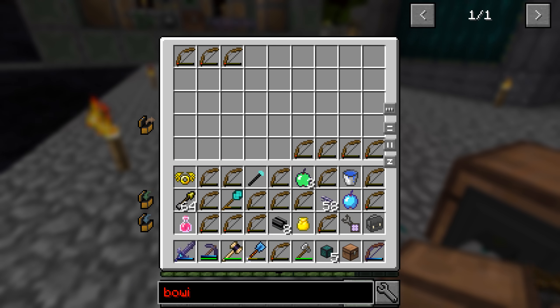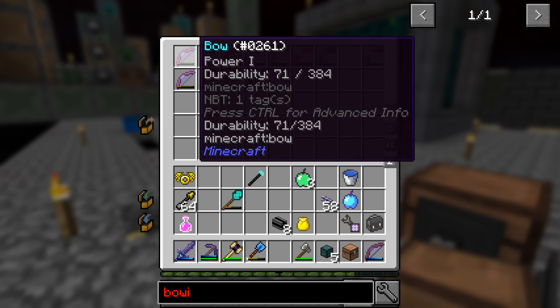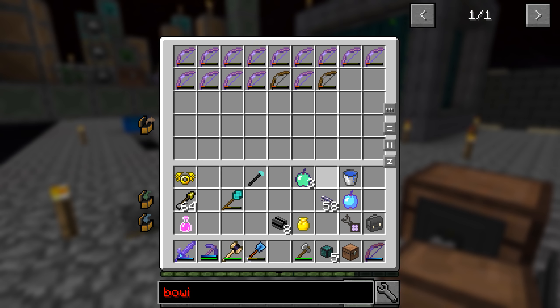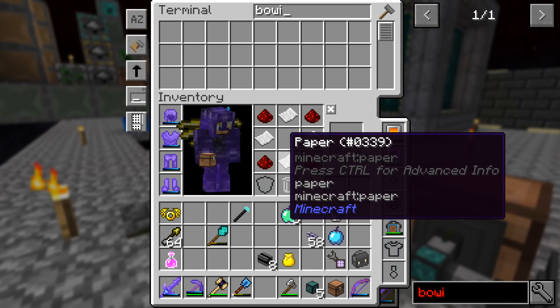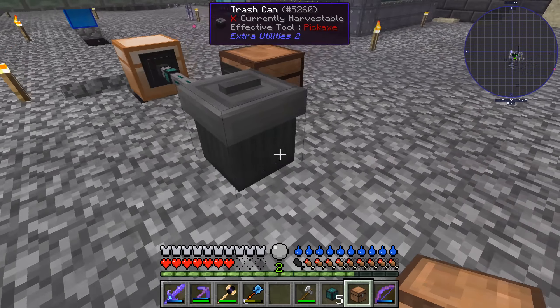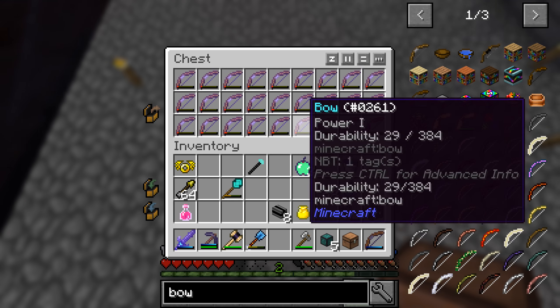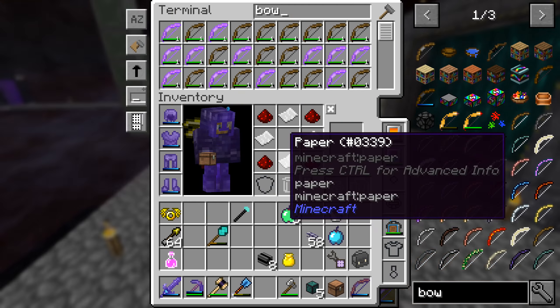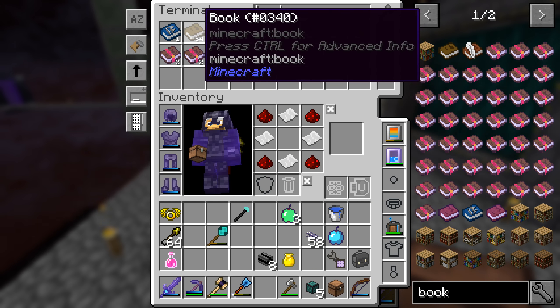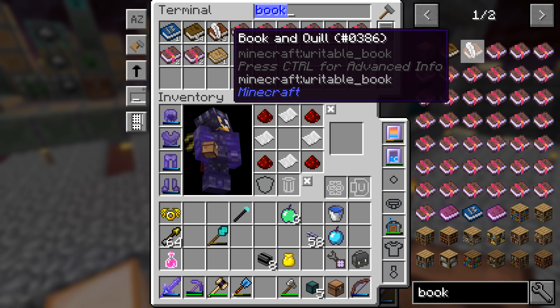Let's put F7 mode on and figure out where this mob came from. There are spaces underneath here - that's probably where some zombies spawned before and then walked out and burned. Now it looks like we're only getting the enchanted ones, which is perfect. So we should have a chest full of enchanted bows here.